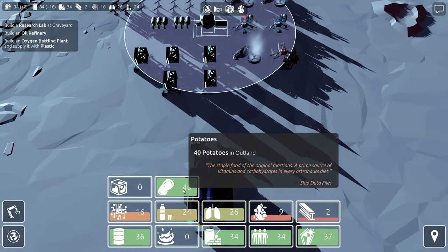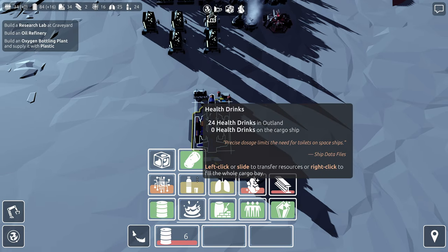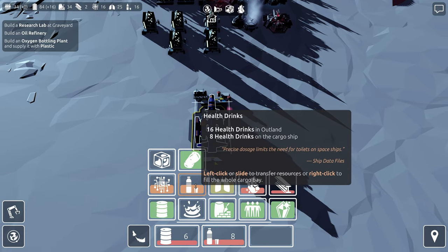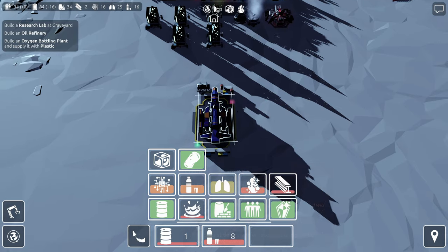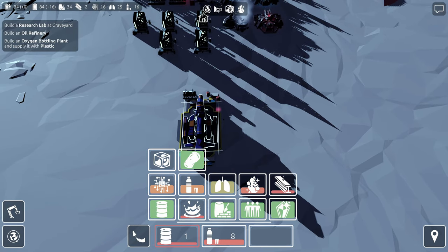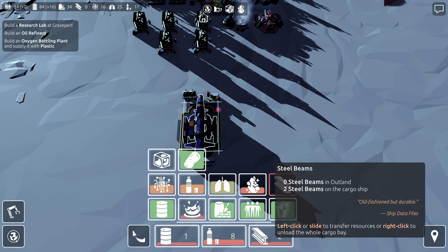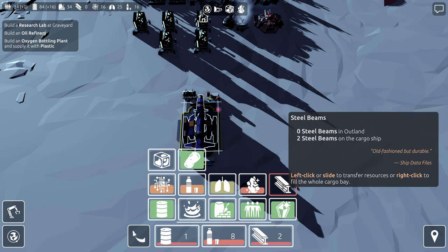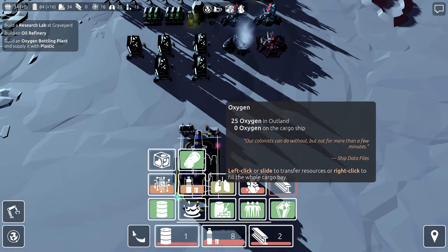There are 24 health drinks here on this base. We should be able to pull some of them off this base and send them to the other ship. Should be able to do that. Let's grab some steel so that we can build on the Ark as well — grab a little bit of steel from this place.